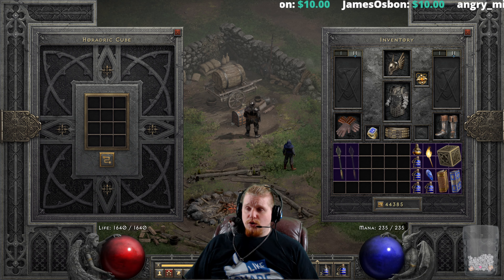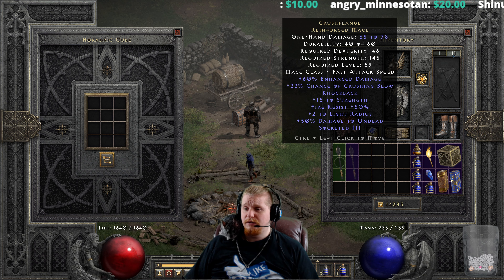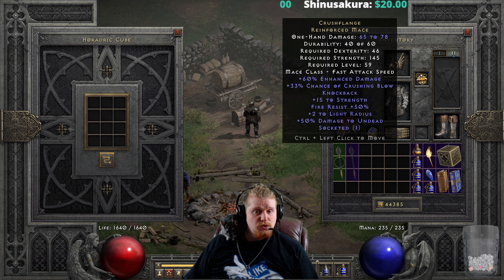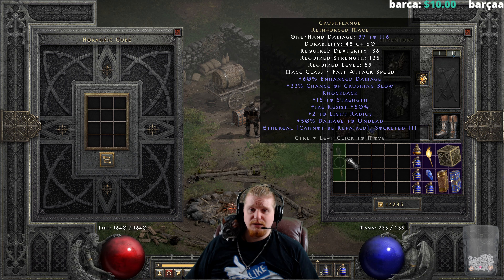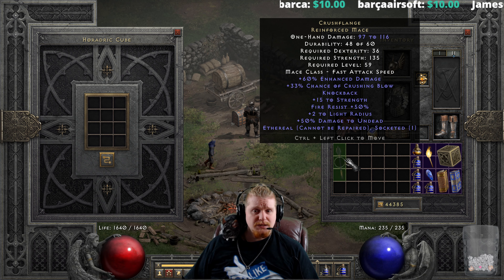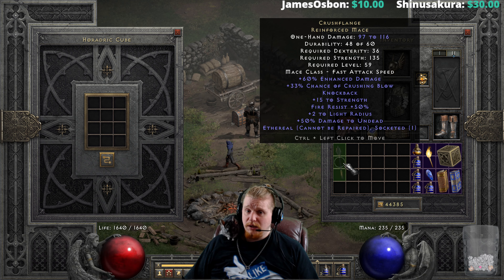Anyway, I feel like I've talked enough on the Crush Flange Mace. It's certainly an interesting item, and if you found this early on in a solo self-found or single-player character, you're going to have fun with it and it's going to be useful — you'll be able to use it to kill bosses. It's not going to be your main weapon, but you can find some use for it. Later on though, when you're a much higher level and you find a Crush Flange, you throw it on the ground. As for the Ethereal version, I don't think it has any use except at low level — just use it and burn it up, unless you're using it as a stat stick for the 15 Strength and 50% Fire Resistance, which obviously doesn't require it to be Ethereal.